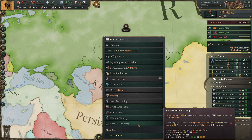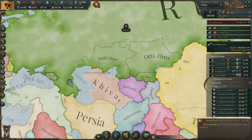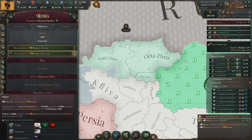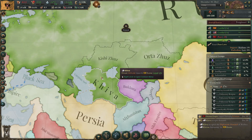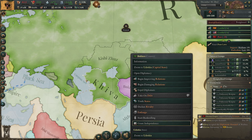If we reduce the autonomy, they will become a dominion instead of a protectorate. There we go — I can demand this now and they will accept because they're a loyal subject. They are now a dominion with less autonomy and they show as green on the map. Later on we can annex them, just as we can with the others when the truce is over.